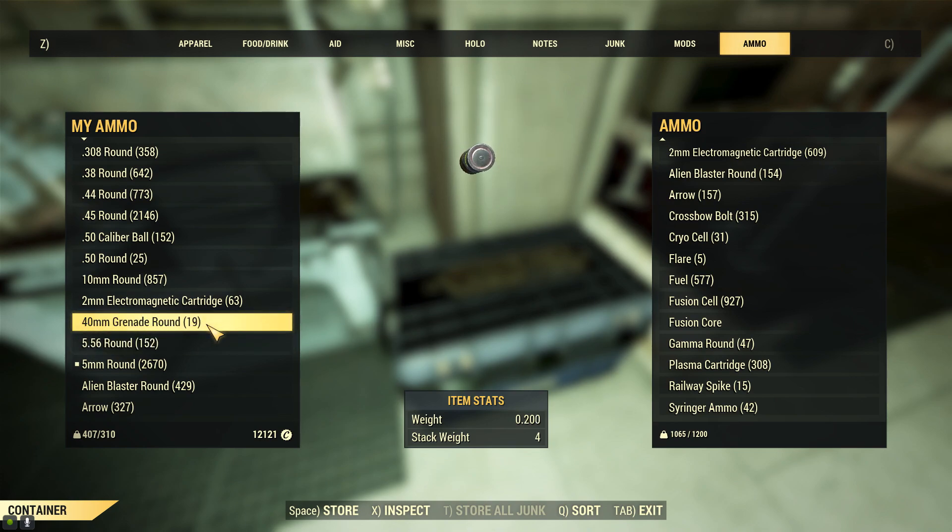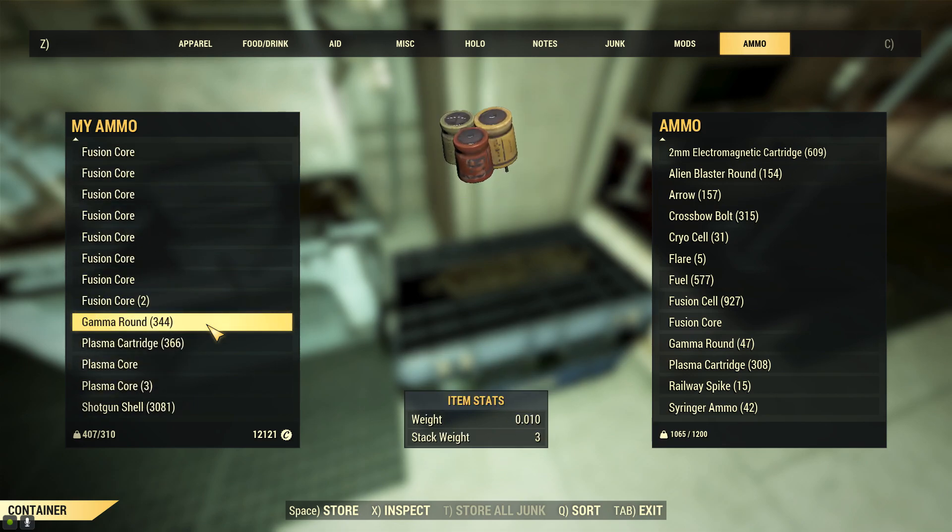Best case scenario you use it all in a public event to easily tag many enemies at once. Same thing with grenades — I'll equip them all and throw them every few seconds in public events to tag and earn experience credit.